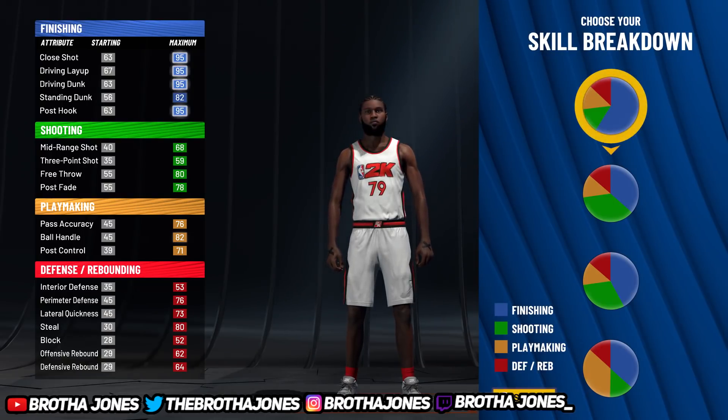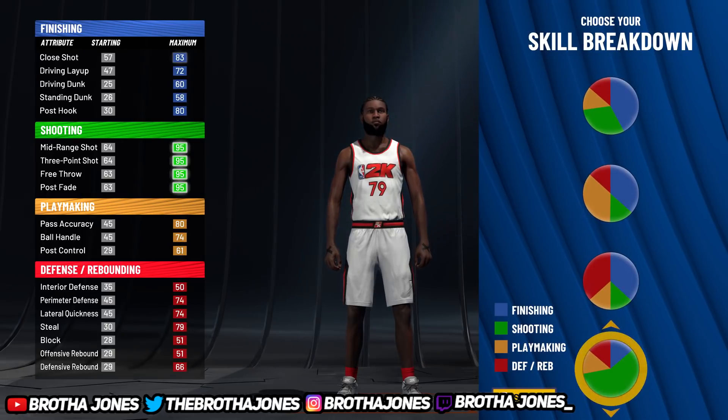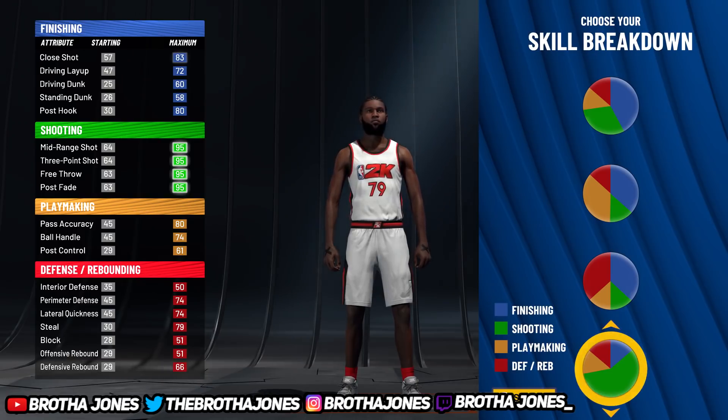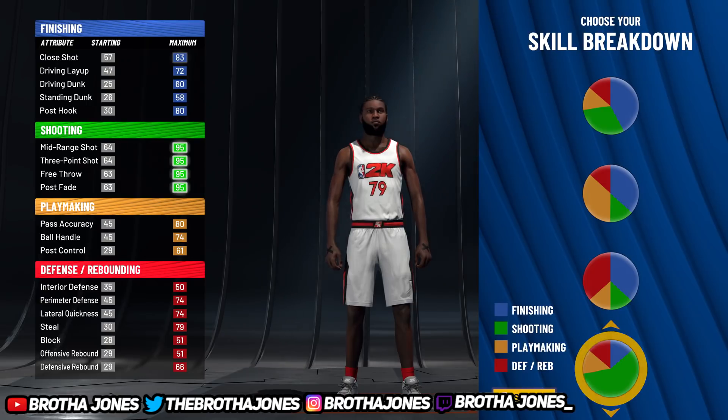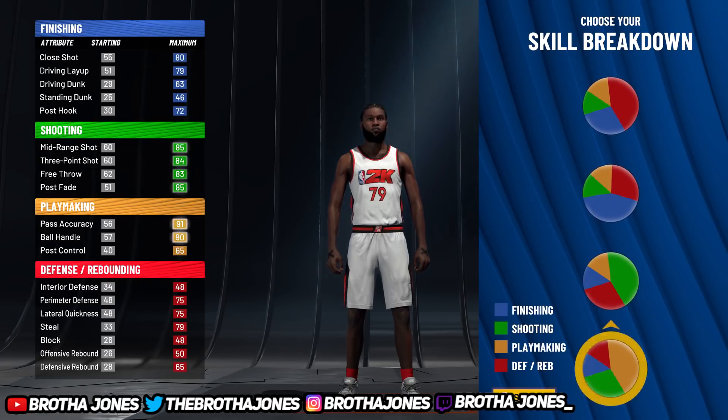Some of you may wonder why I didn't make the pure lock taller — that's because of the mismatch expert badge. You don't want to be too tall against little play shots. Do not make a six seven or six six PG lock, because then you're four inches taller and that boost kicks in. If you're only an inch or two taller than the six twos, it won't be as big a boost and you'll clamp them better. That's a pro tip.